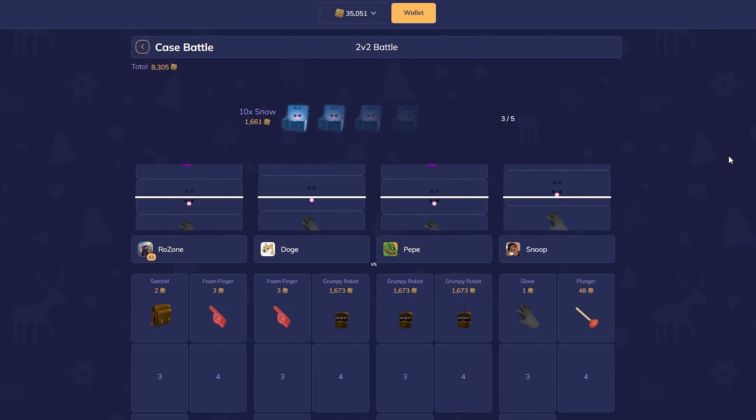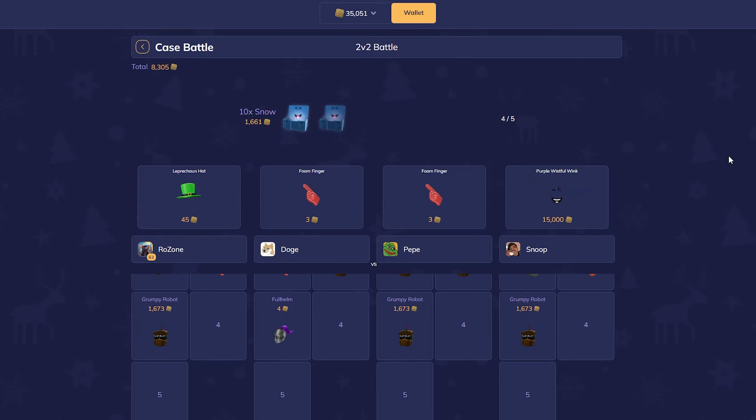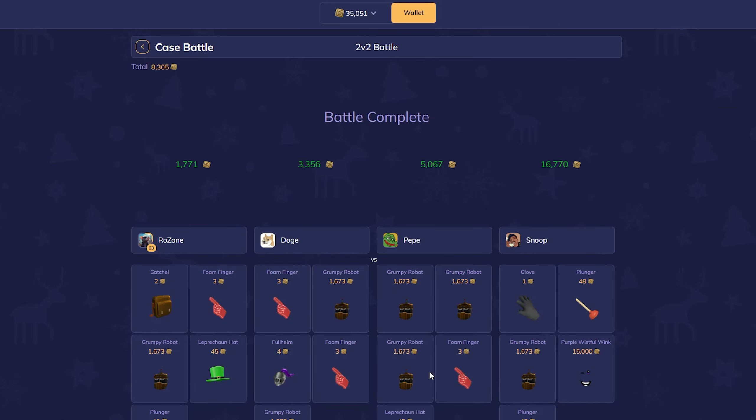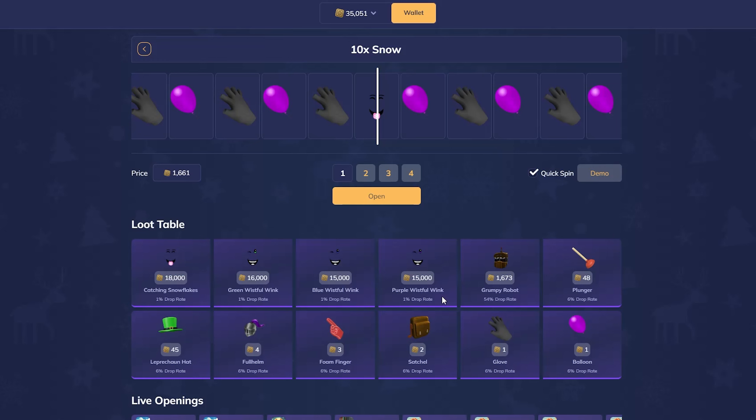And again — okay we've lost. Wow, we lost that one too. It was kind of already looking bad for us from this bot, but then as soon as they pulled that it was over — there's no way we can come back from that. It's a 4% chance of getting one of these big items and a 54% chance of getting money back basically.